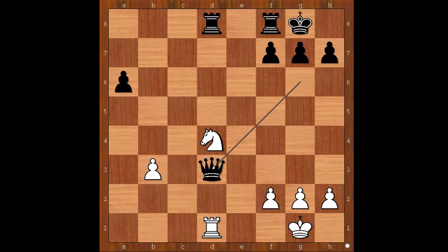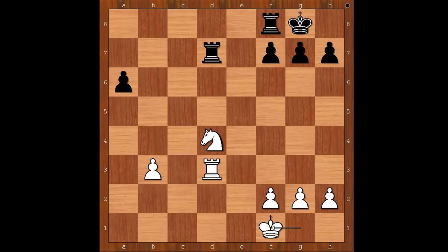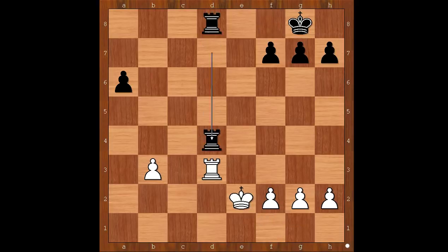One line goes like this: rook takes on d3, then rook to d7 or even rook to d5, intending to double the rooks on the d-file. White can't do much about it. For example, king to f1, rook from f to d8, king to e2, rook takes on d4 — and white is totally lost.